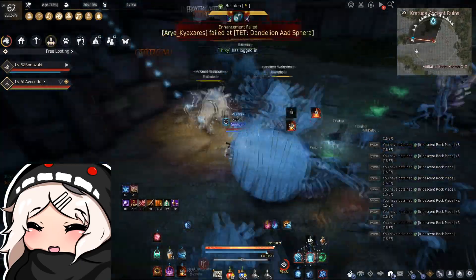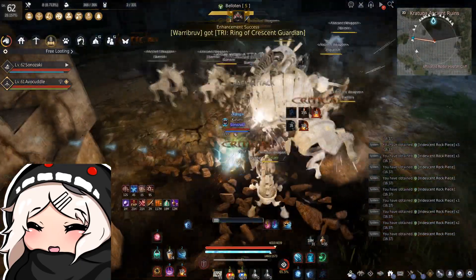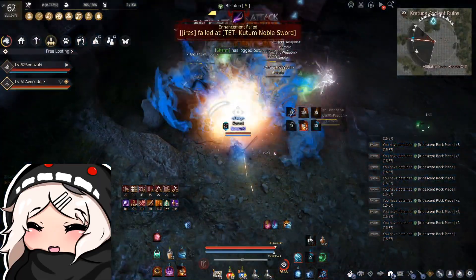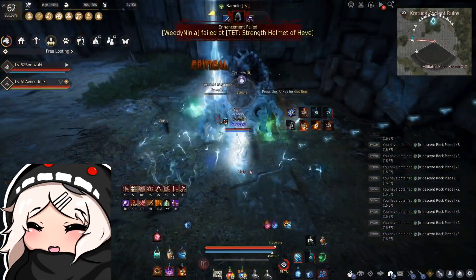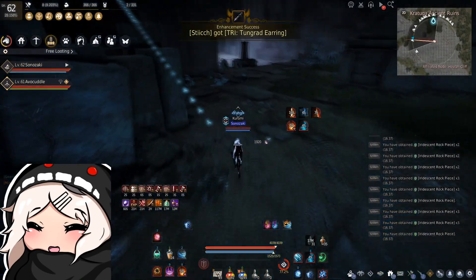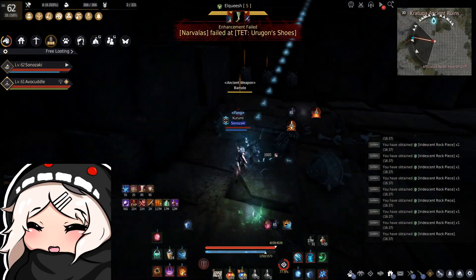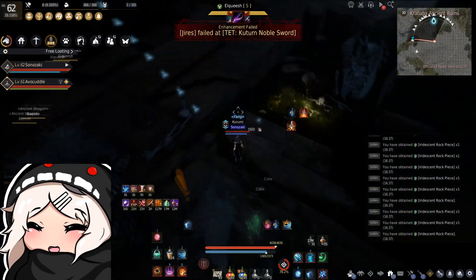Continuing the rotation: MMA after Rigid Fog for damage, then Fireball, MMA, Freeze, MMA, and finally a full cast of MMA. After completing that rotation, the pack is usually dead. I use a few different combinations of skills in different areas — for example, a different combo for Hystria or Rutegia — but we'll cover those in a separate video.